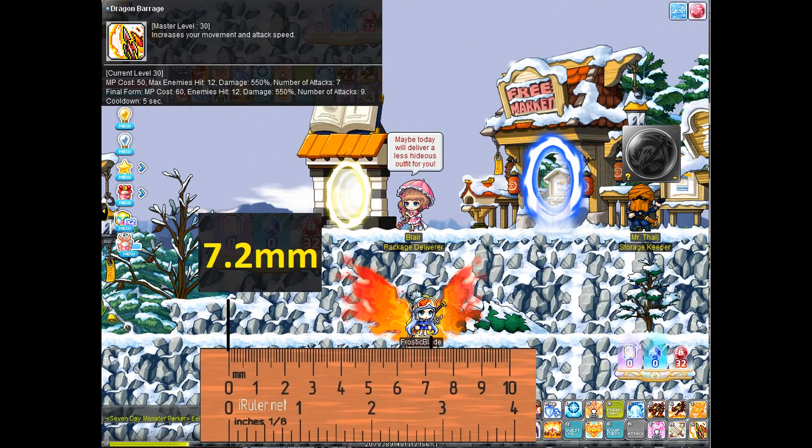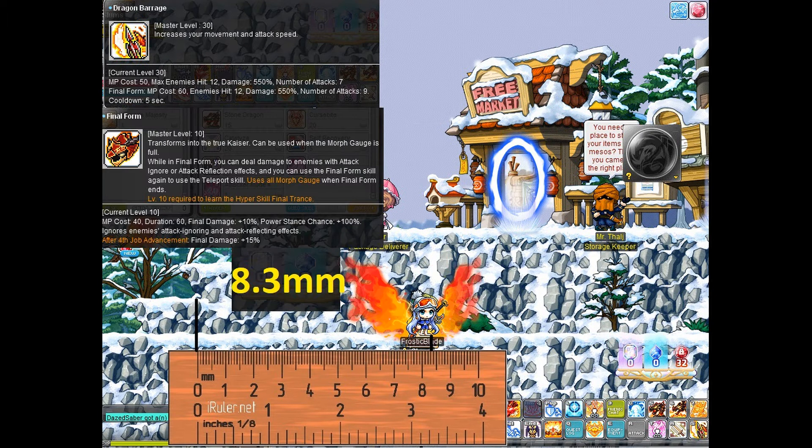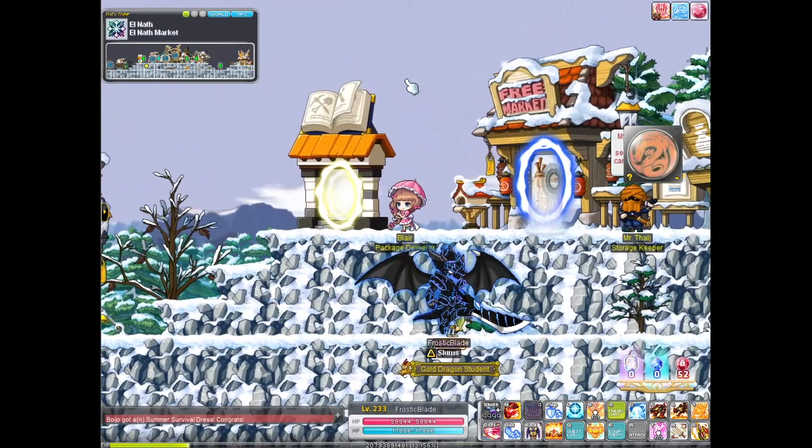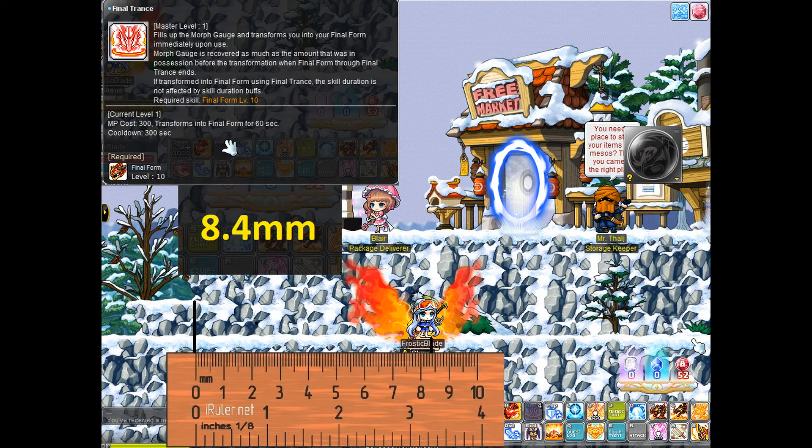Next we have Kaiser with Dragon Barrage. This skill used to be a dashing skill but has been changed to a teleport, scoring at 7.2 with pretty massive range. However, if you're in Dragon Mode — the final form — you can increase that distance to 8.3. Kaiser's final form teleport is 8.4, which is pretty huge. The downside is you can't teleport in final form all the time since the gauge takes forever to charge, and the hyper skill has a five-minute cooldown.